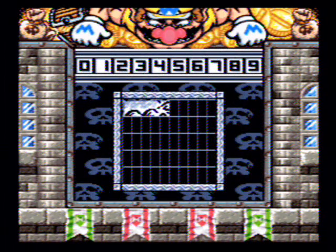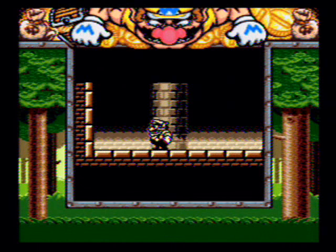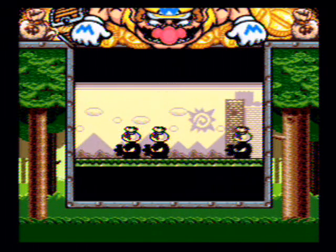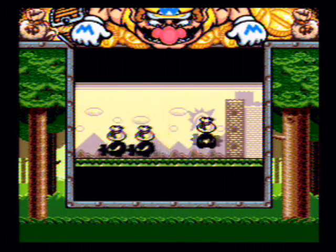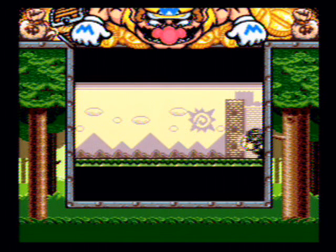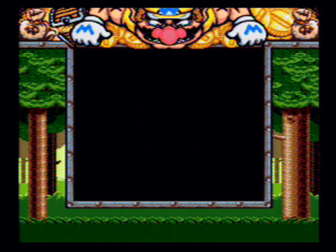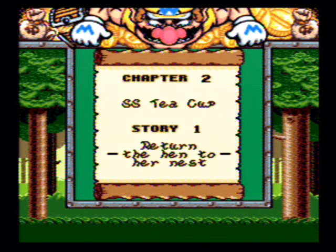That's the first world cleared — five out of fifty stages done! But where did Captain Syrup and the Pirates go? That third guy really needs to shape up. Alright, now Wario's on their tail. Honestly, I'm not quite sure why Wario cares about that hen, but we have to return the hen to her nest. And we're going to start that on World 2 of Let's Play Wario Land 2 next time.